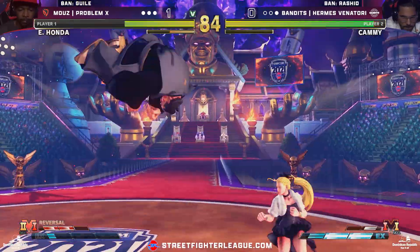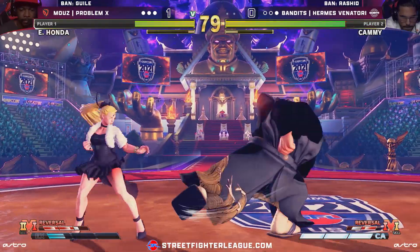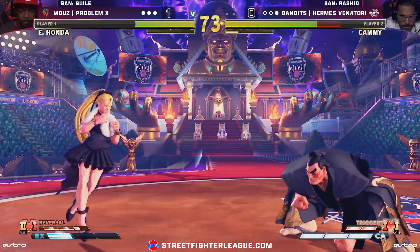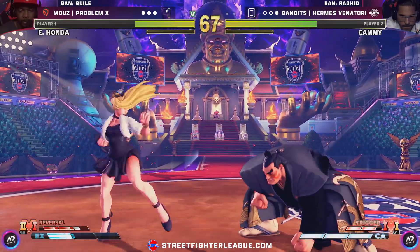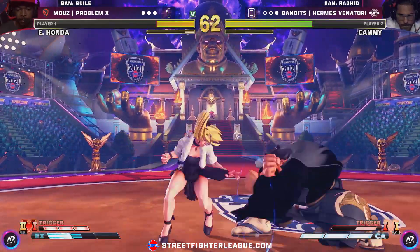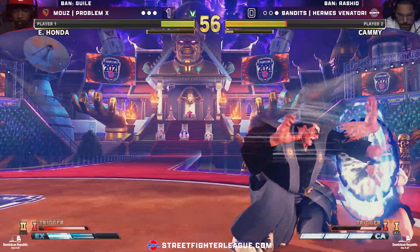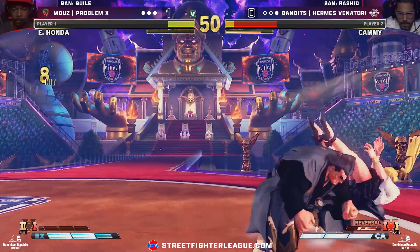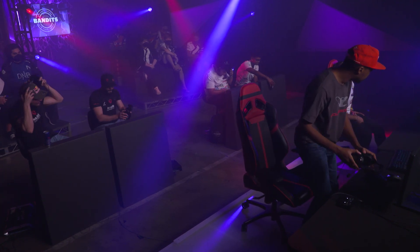Hermes Minotauri with a chase down. Ready with the best — that's exactly what I meant by those buttons, the standing heavy punch. The hands are coming out. Huge life lead — significant — coming from the side of Hermes Minotauri. He does not have to push the issue here. Have Problem X come to you and break up those charges — you've got to look at that as a win. He's missing it all over the place, unfortunately. Sweep activation — now you're in danger with that trigger. Big damage. Don't grab just to get out. Wow — Hermes Minotauri.